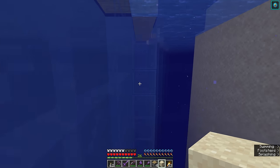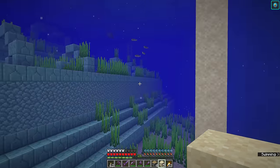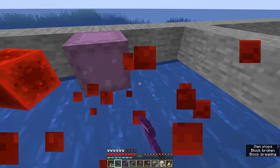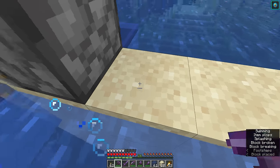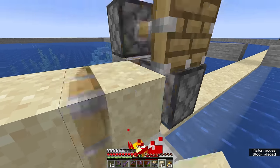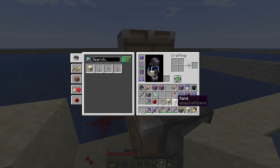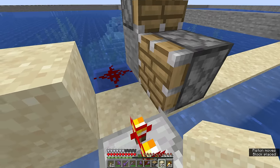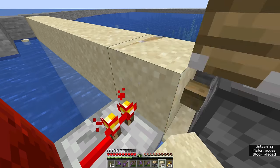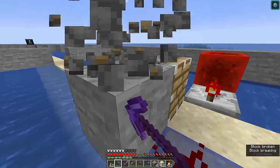We need to be aware of any situations where sand would fall on top of a kelp block, which would prevent it from forming a column. Once this contraption has placed all the sand it can, we simply move it down to the end of the finished section and continue. If you don't get a zero-ticking reaction, you might want a dropper or dispenser to dispense sand back at you — similar to the concrete maker — so the stack in your hand refills automatically without going back to your inventory.